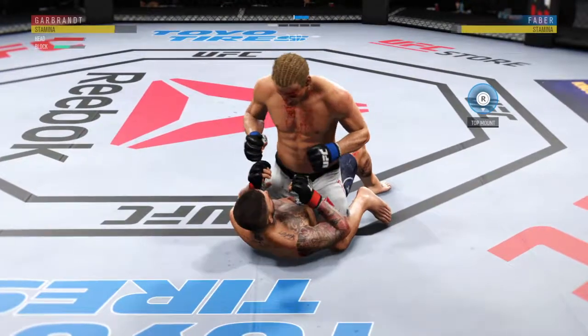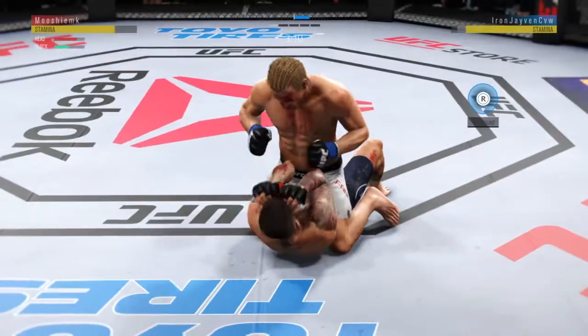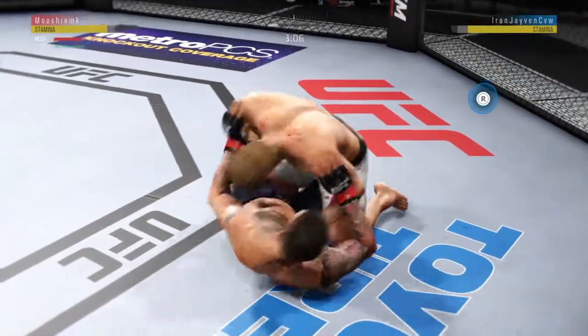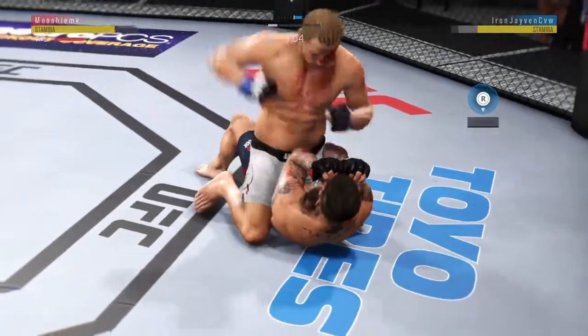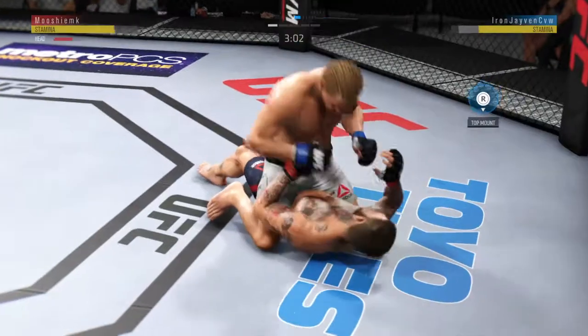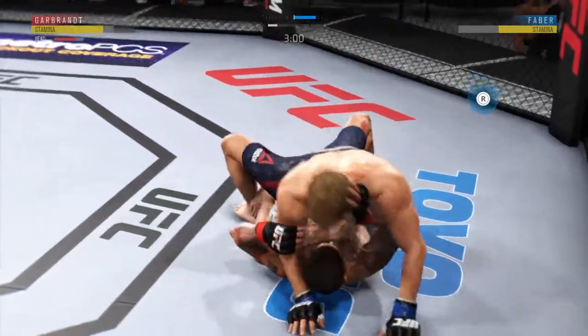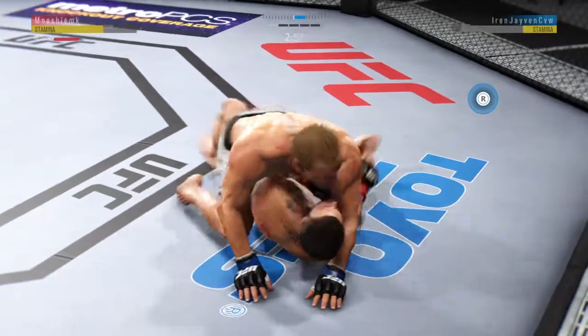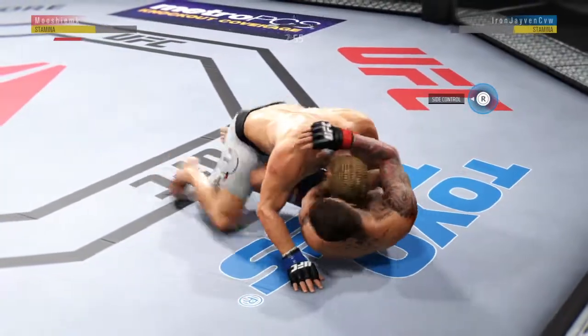Covering up, doing a nice job of stopping that ground and pound. Lands a big elbow there. Half guard. He's back to full mount again. He connected with an elbow. We march on, three minutes to go. He hip escapes to the full mount.